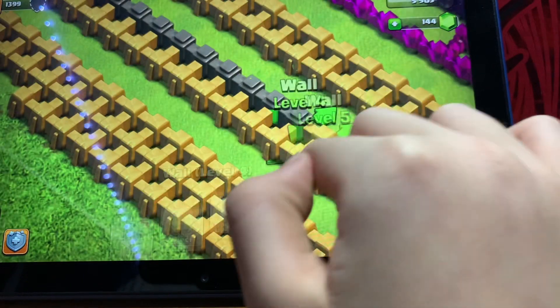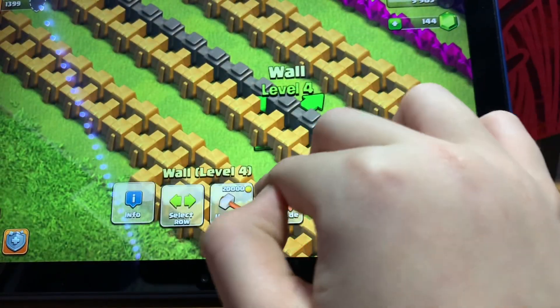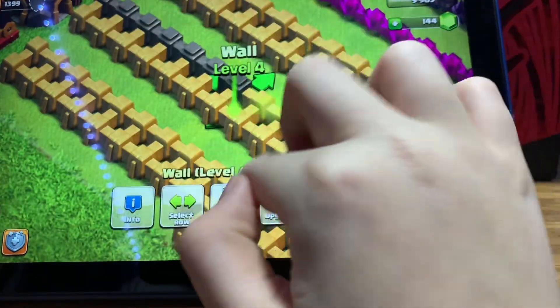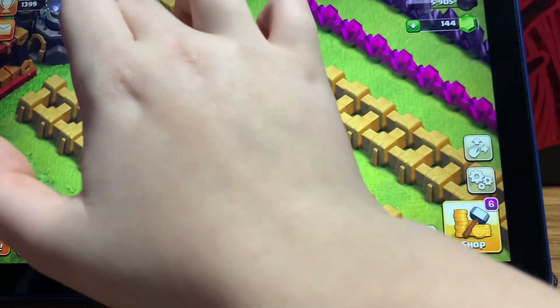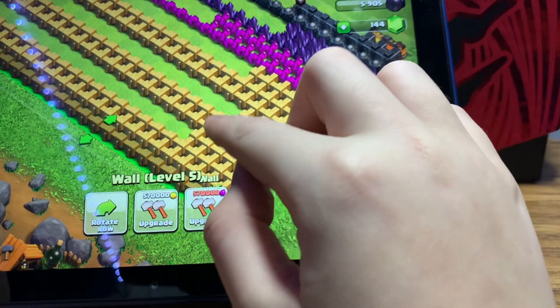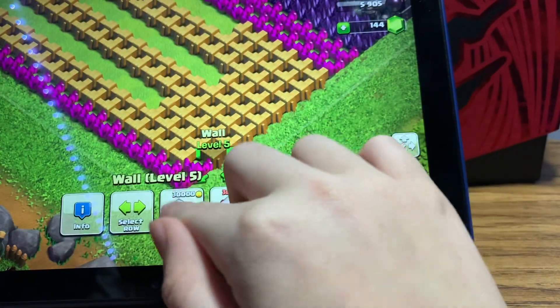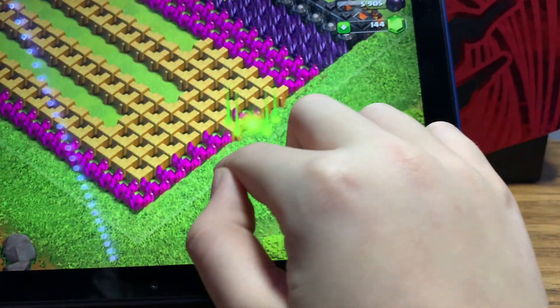Let's get these walls out to level five. This is going to be part one of probably 10 to 20 parts for each set of walls — I'll grind more between videos. Alright, we just maxed all the level twos, threes, and fours up to level five for now. We have 70,000 gold left... now it's down to 30,000. Oh my god.